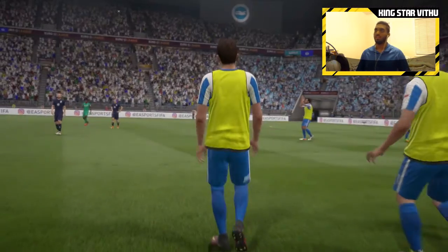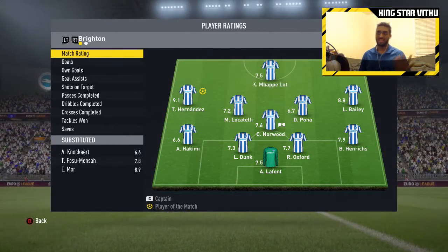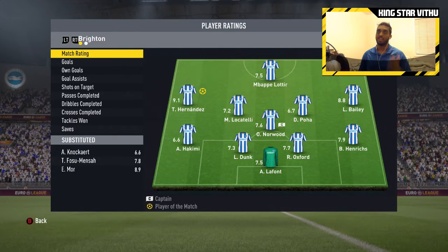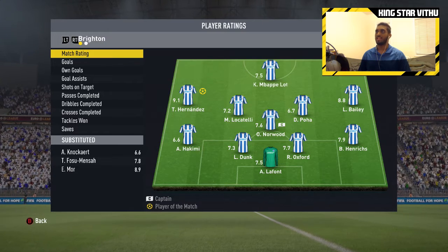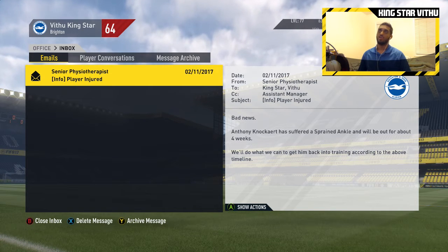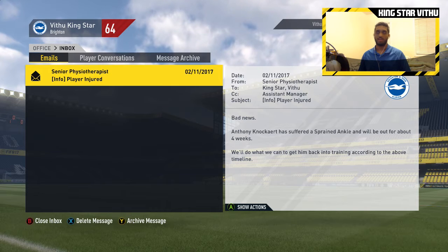Man of the match goes to Theo Hernandez — he got the first goal for us, gets a 9.1. Emery Moore who scored the second goal gets an 8.9, coming off the bench after Anaka was injured. Leon Bailey gets an 8.8. And we have some bad news — Anthony Anaka has been injured with a sprained ankle for four weeks. So he's pretty much coming back in December or January.